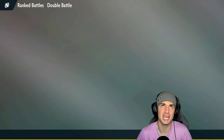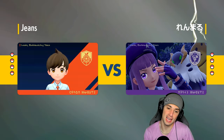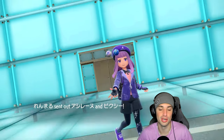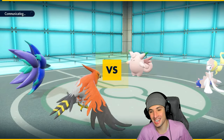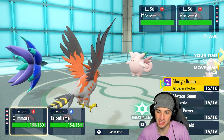Our Talonflame got absolutely ripped by the Expanded Force with Helping Hand last match — I wasn't expecting it. I just thought they'd set up Trick Room with Torkoal on the back end, but they went right after me. Luckily Dragonite survived on 4 HP, which was very clutch. Talonflame looking to return from the dead and do something in this battle. They end up leading those two — our original lead would've been perfect, I kind of screwed myself.